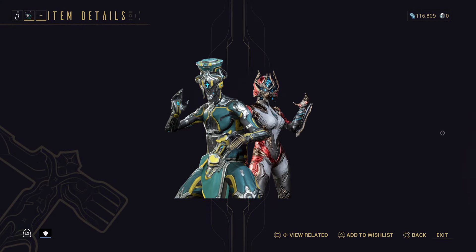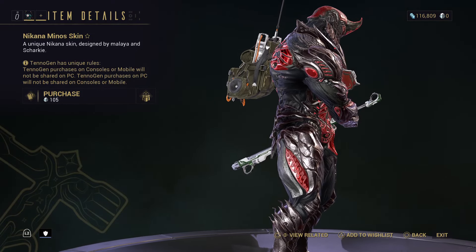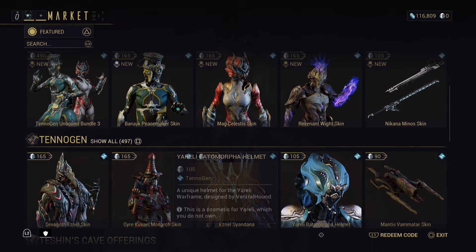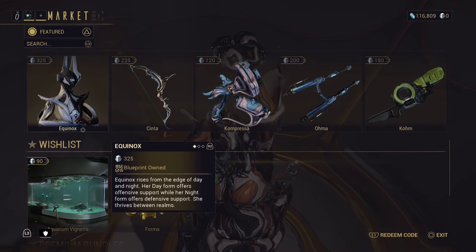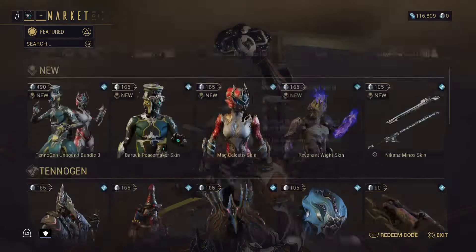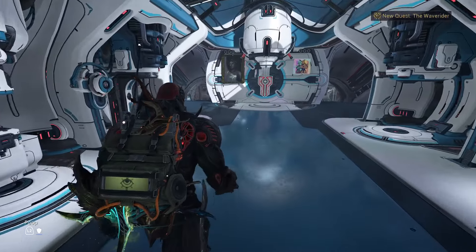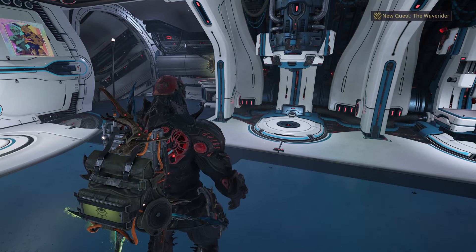And then the new Baruch skin which looks pretty cool, but I've never tried Baruch so I don't know if I would like using him. And then a new skin for sword. I have no platinum - I kind of splurged on it when I had some, but I do not regret anything. Anyways, I wanted to show you all the new stuff in this update. If you want to see more, leave a like, subscribe, and I hope you all have a great day. Bye!